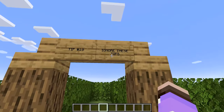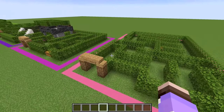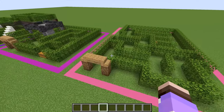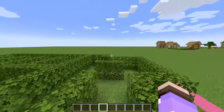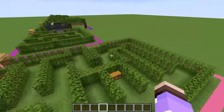Finally, tip number ten: ignore these tips. Mazes are meant to be fun and spontaneous, and if you just follow everything I did in this video, the maze runner will know exactly what to do — they'll know you watched this video. So implement some of them sometimes, but otherwise just go with your gut instinct. Do what naturally comes to you, and that will ultimately make the most exciting, spontaneous, and fun maze.